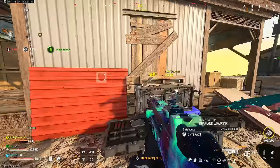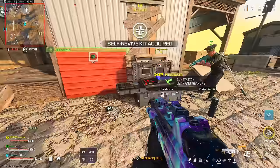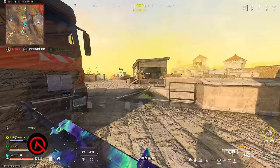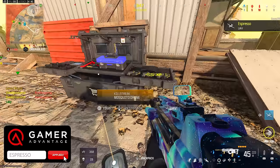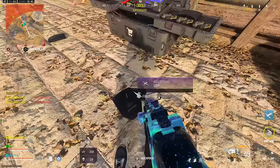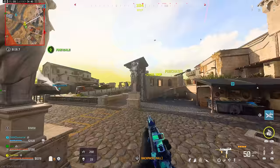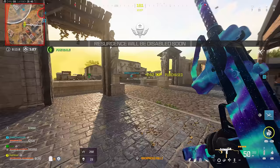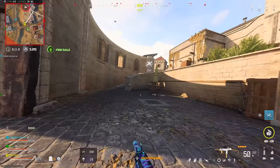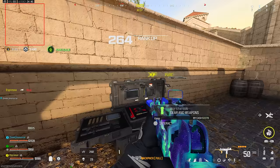Utility on Fortune's Keep is everything. Buy UAVs, ammo, armor boxes, precision airstrikes — mortar strikes also got a stealth buff and are still very valid. On this smaller map you'll end up with more cash than you'd expect from condensed loot and money off kills. I often look down and realize I can buy two or three UAVs when I thought I could barely afford one.